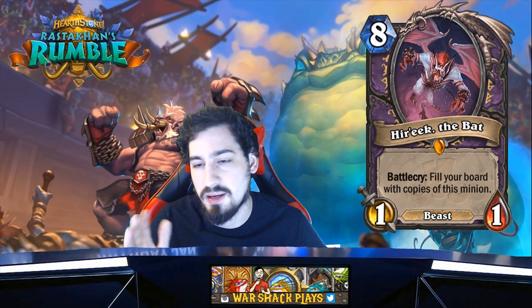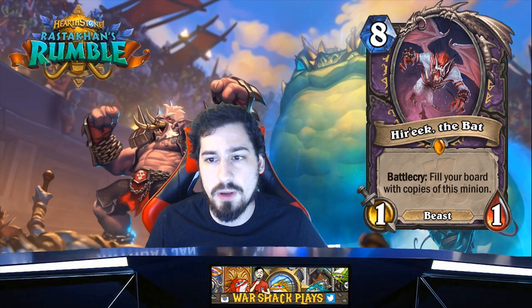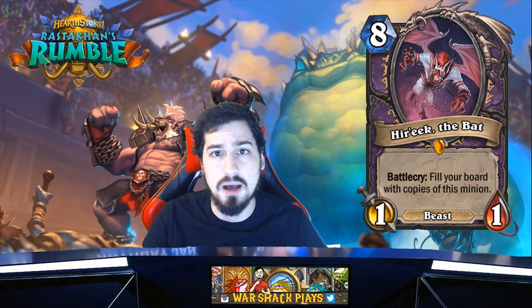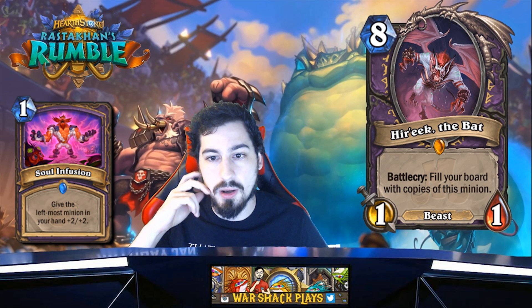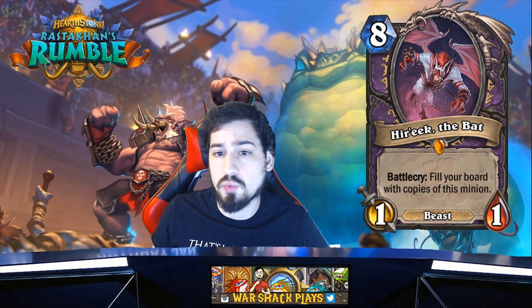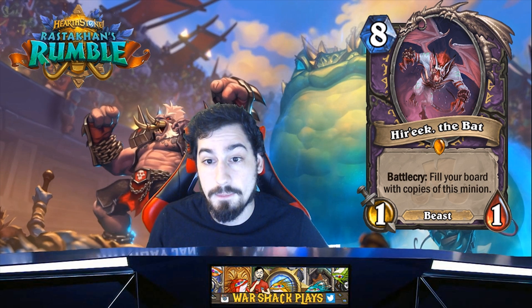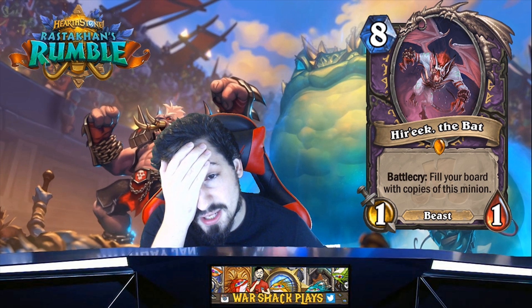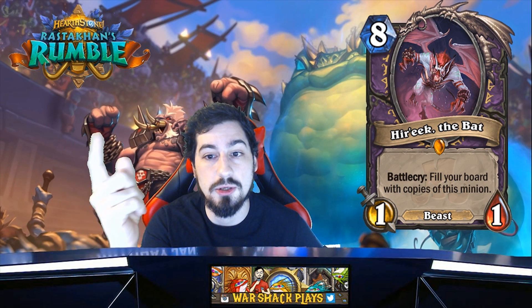The Bat — eight mana 1/1, battlecry: fill your board with copies of this minion. We've seen cards like this in Paladin — Doppelgangster, Saronite Chain Gang. If you can buff this card with Soul Infusion or similar cards it'll be really good — eight mana, a bunch of 5/5s or 4/4s with no minions on the board is tough to deal with. But if it doesn't get buffed at all it's really weak. Will Control Warlock play Soul Infusions and then the Bat? Maybe. I like that it's not a Demon so Guldan can't resummon a bunch of 1/1s.